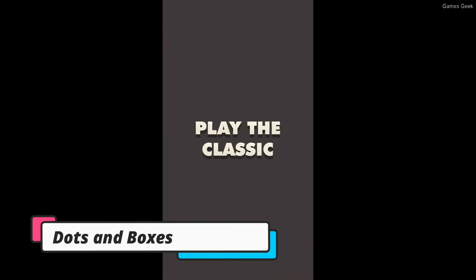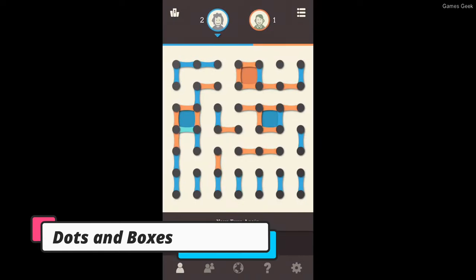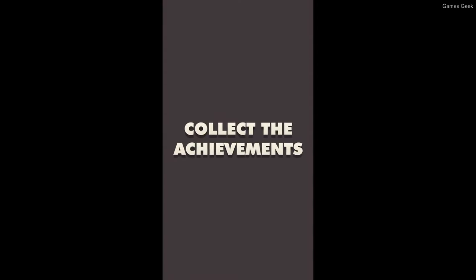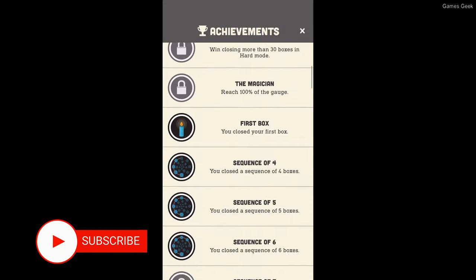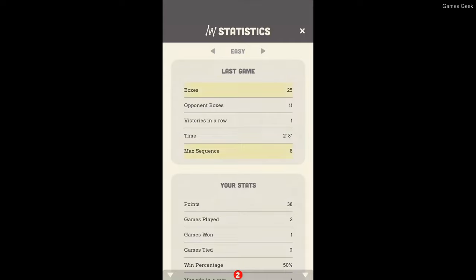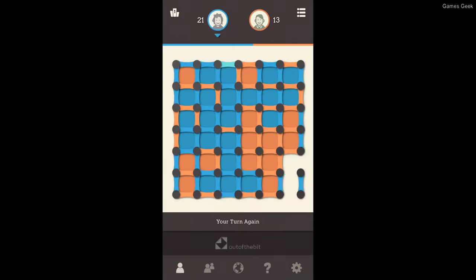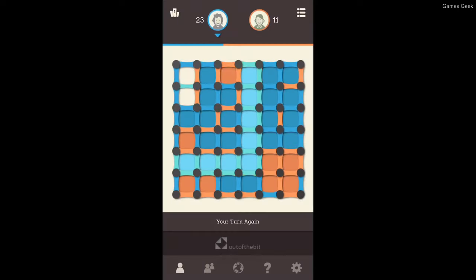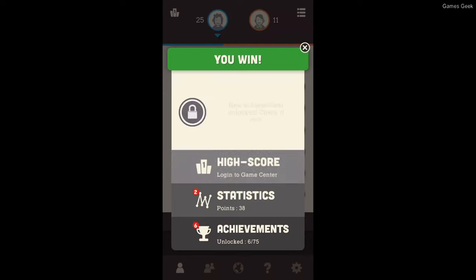Next up we have Dots and Boxes. This is a classic game that is now accessible in digital format. You link two dots in this game by creating a line that connects to the dot next to it. The goal is to connect the dots to make a square, with each one earning the player a point. This game is quite tricky and can be an engaging experience for both you and your loved one. You get a local multiplayer option to play on a single device, or you can connect to the online multiplayer to play on different devices together.